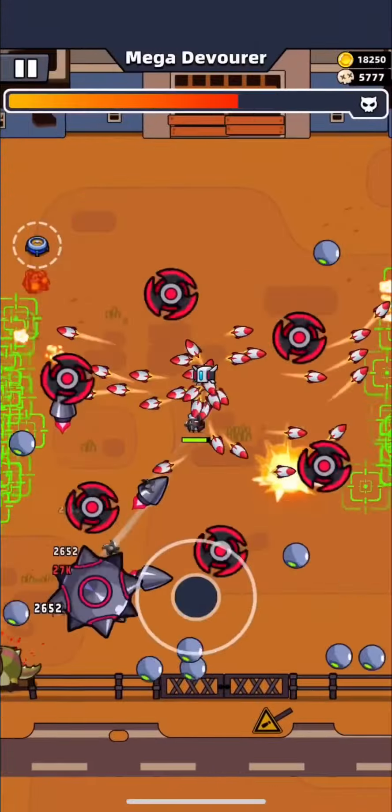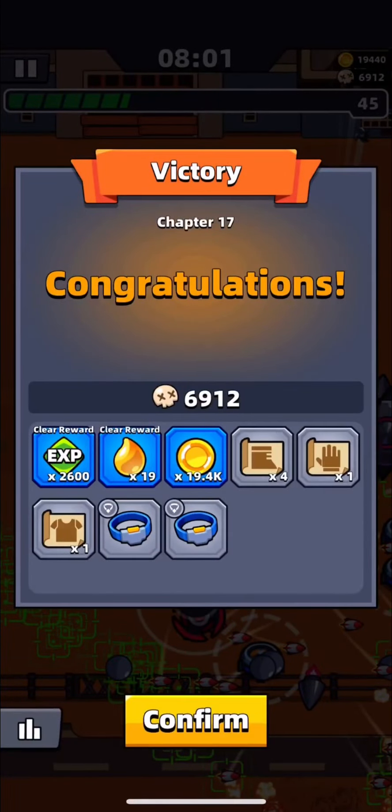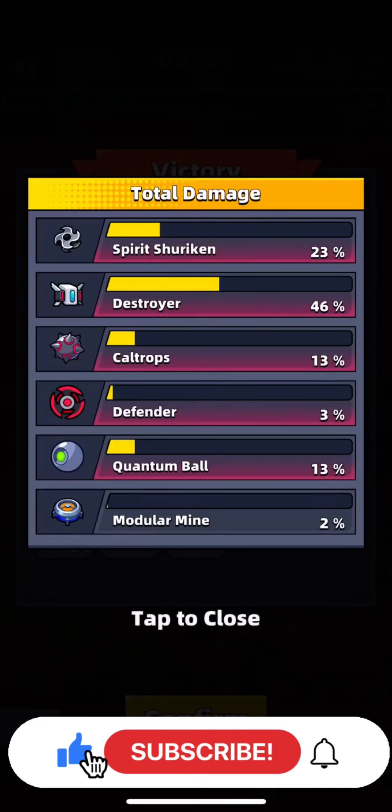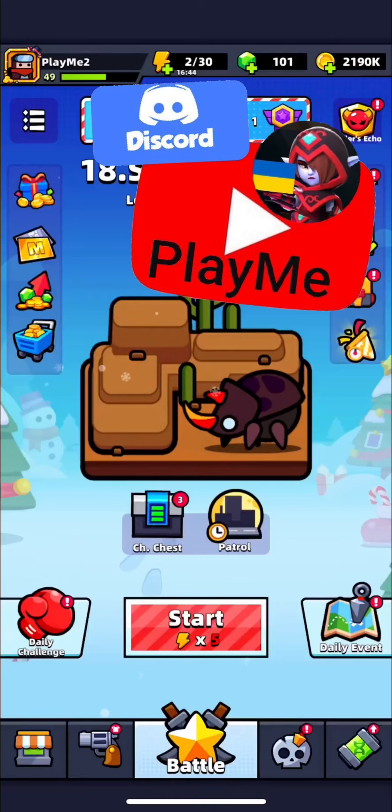So guys, as you can see, 1400 attack with the right skills chosen in the right order is enough to pass chapter 17, and you don't need S-equipment. Don't forget to like this video, subscribe to my channel, and you can also join my Discord — the link is in the description.